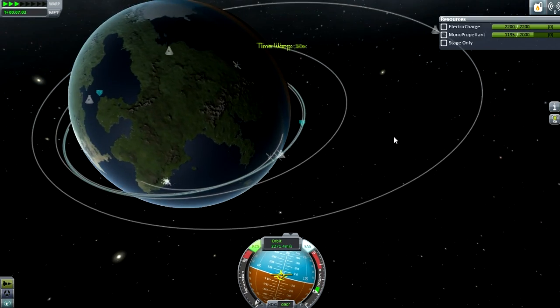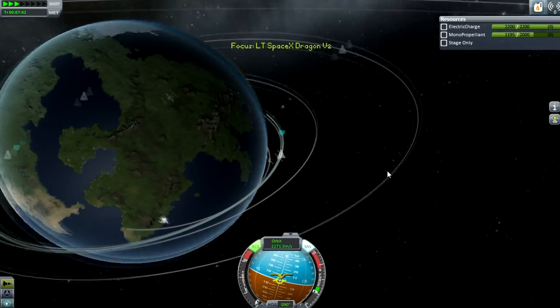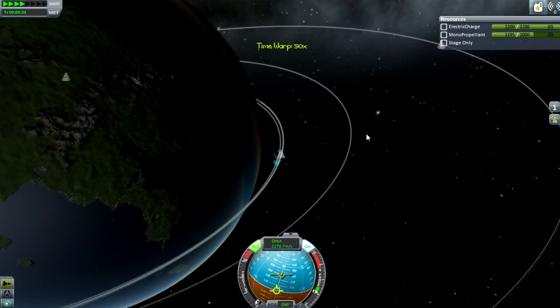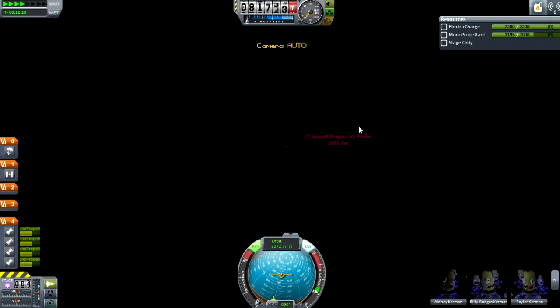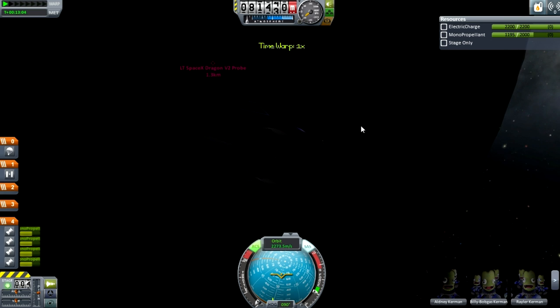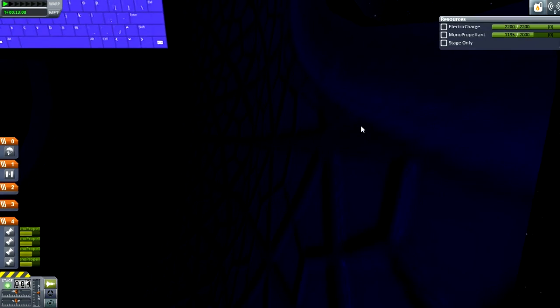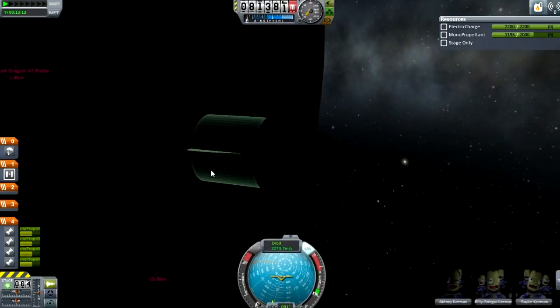So we should probably go in for a landing — hopefully get it on land. I could go for the space center, or I could go for the biggest land mass, which might be smarter. I'll go for the space center. Oh, and this mod has some nice lights. And it has a really nice cockpit — I'll show you the cockpit interior. You can see here it has these screens. This is kind of quite what it looks like in real life.